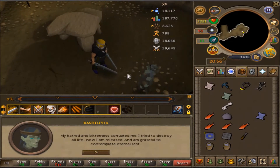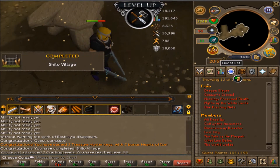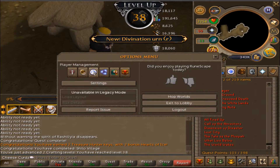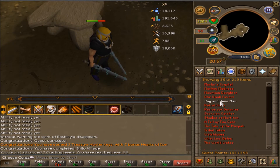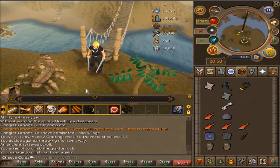This should be the end of Shiloh Village - it was a lot easier on this game. Two quest points, 3,400 Crafting XP, access to the gem mine, and access to Shiloh Village. I basically only did this so I now have the requirements for One Small Favor. Yeah, we have access to One Small Favor now.